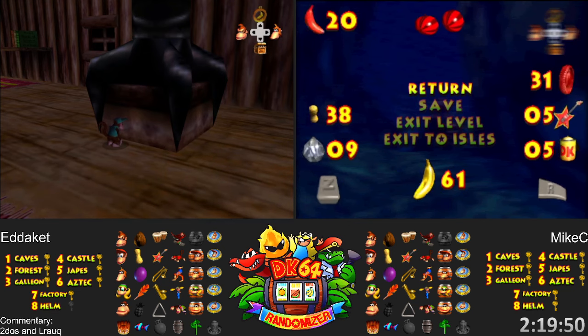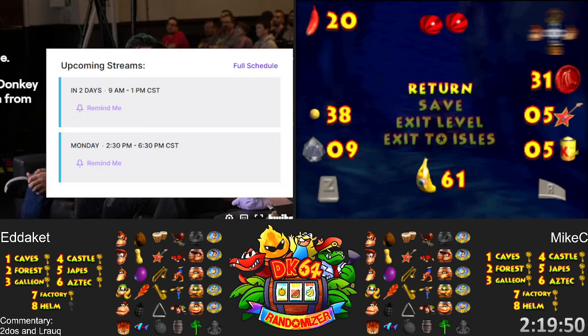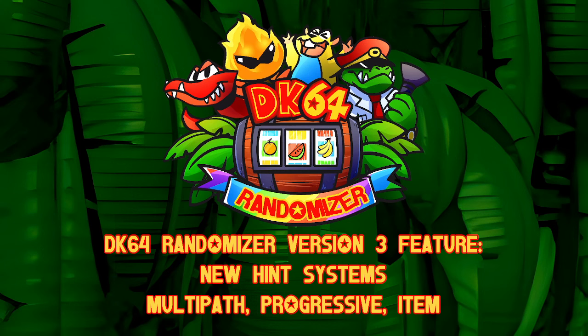The first one we want to talk about is multiple new hint systems coming. LROC, why don't you tell us about that? So one of the first things - actually, I think this ended up in development immediately after 2.0 launch - was more better hints. The current path system is pretty great, but as we've seen, it can lead to some ugly situations where you have very vague hints and unhinted things. It's a little spicy, and it's also pretty hard. You have to know a lot about the game to really follow your path hints.